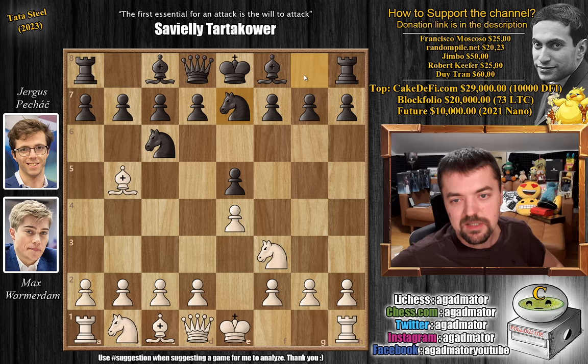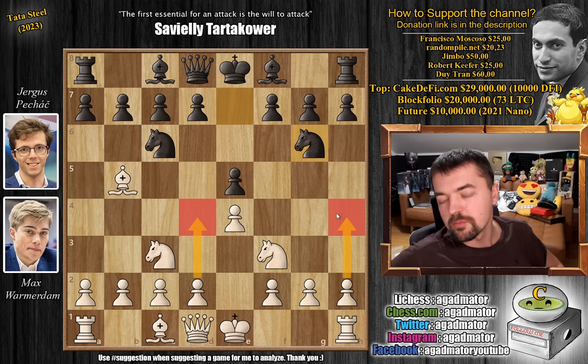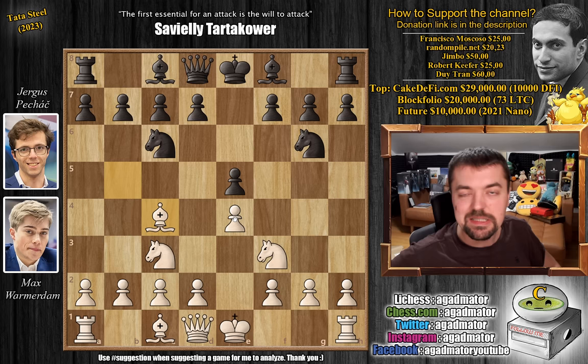Usually castles or c3 will be played here. Max goes for knight to c3. We have knight to g6, adding more defenders to the d5 pawn. Now the standard moves here are d4 and h4, but Max plays bishop back to c4. It's sort of a wasting-a-tempo move, and if you ask the engine, it's not a very good one. But as you'll see, it's not easy to tackle.